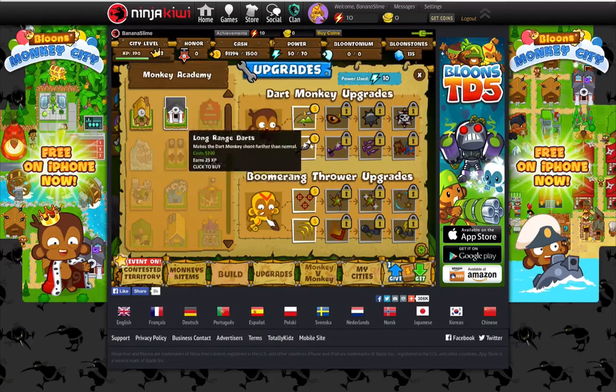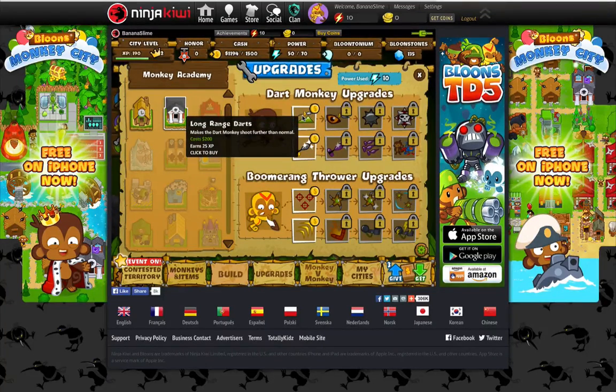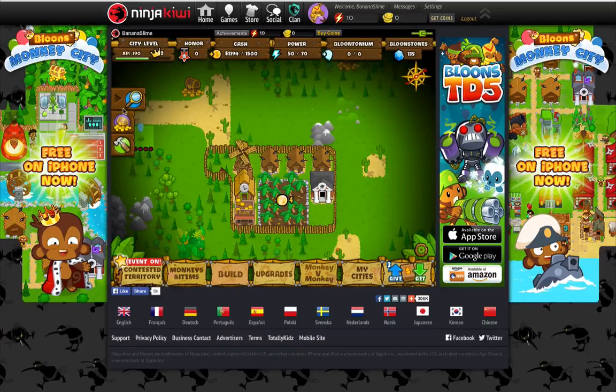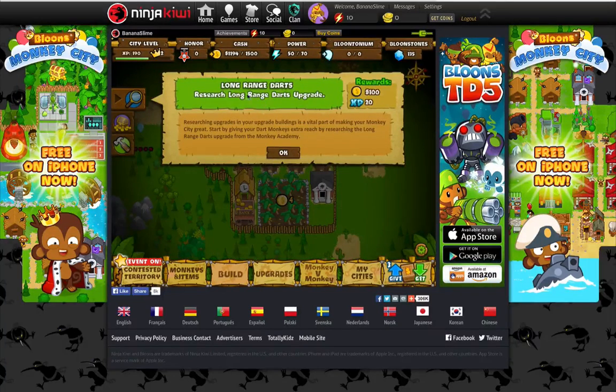Not quite sure what I should buy. I don't think I have any of the guys who have the boomerangs. Let's look at the quests. Long-range darts research — upgrade, making your monkey city great.